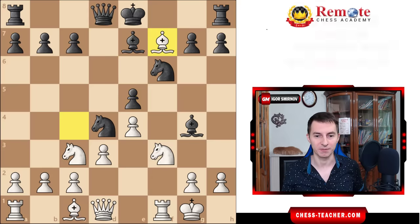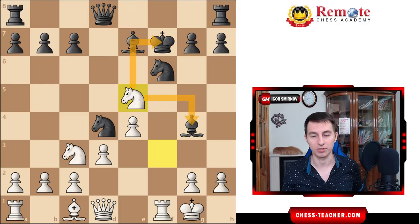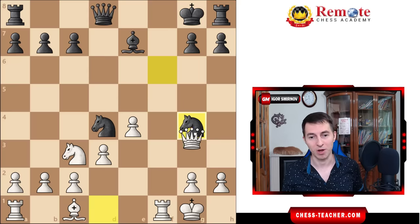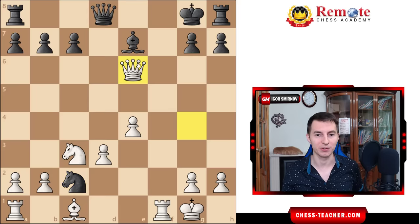Starting with bishop takes f7 - it's not even a sacrifice, because after king takes, you've got knight takes e5, check to the king, and a fork on the bishop. When the king goes away, knight takes g4 wins the pawn on f7 and completely exposes black's king. Black usually plays knight takes g4, hoping to gain a pawn back after knight takes c2. Black indeed gained their pawn back, but now it fails to queen e6 - checkmate in one. Really nice.